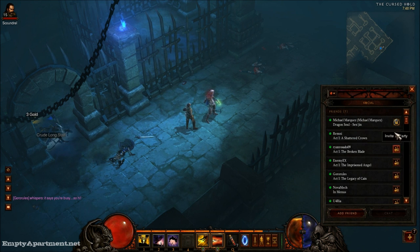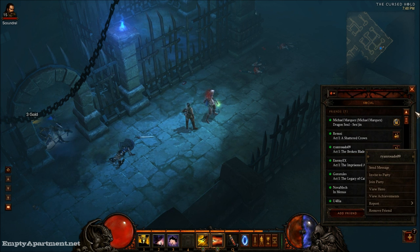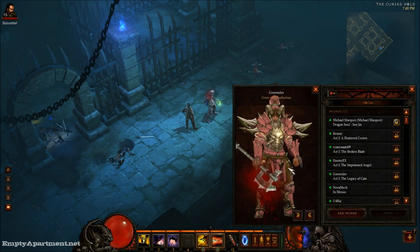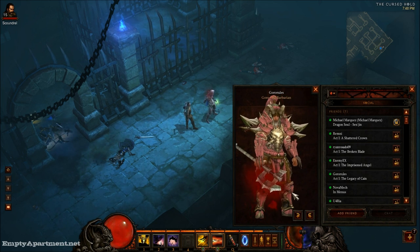Which you can do on the fly — you can just go here, pull up your social list, and invite to party. Or if they're in an open group, you should be able to join their party as well. You can also take a look at their heroes — and Goro is in full pink gear.